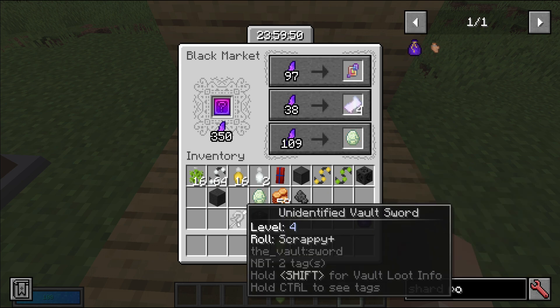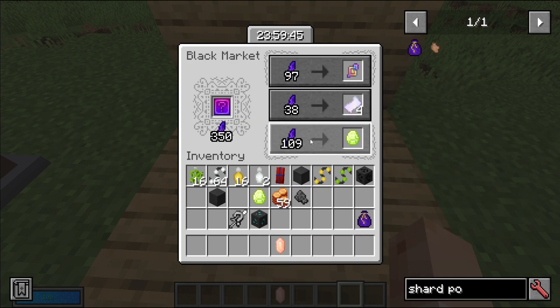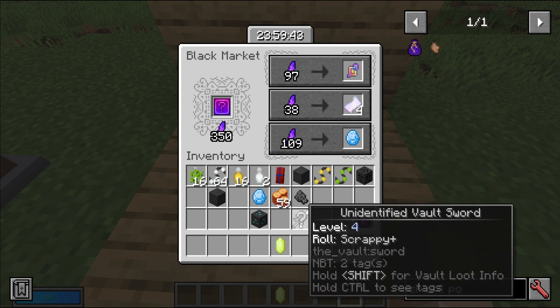It should also be noted that the level of the gear follows the level of the player. Even if it says level 0 in the interface, it will land as your level when you purchase it.